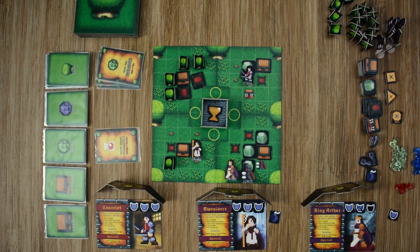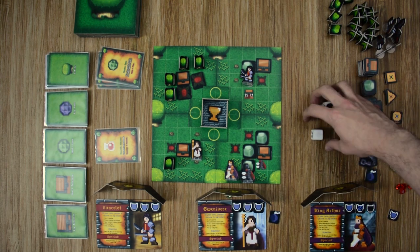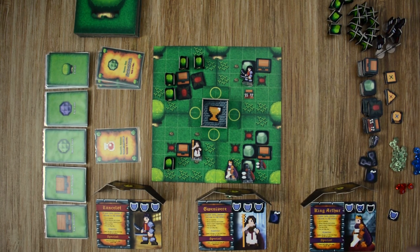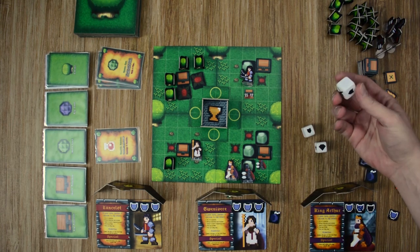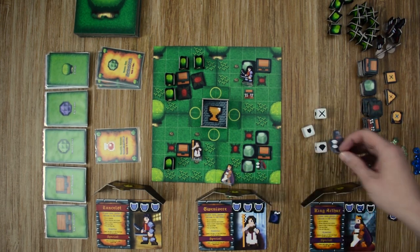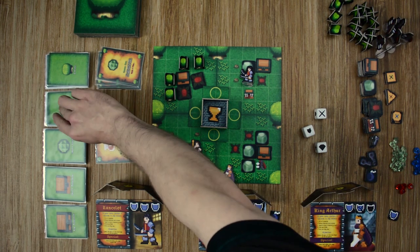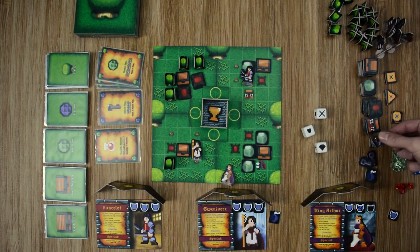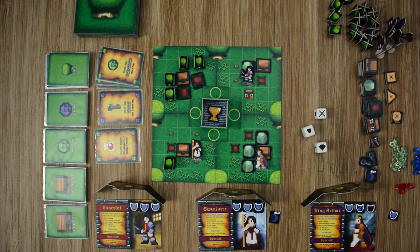Moving to King Arthur — he attacks the dark knight, needing at least two damage. First roll gives two diamonds and no hits, so he fails. Second action: he attacks again, rolling a wild which he converts to two damage, taking out the knight and earning a diamond reward — drawing a big loot card for a small key, which drops in that space. He moves three spaces, picks up the key, ending his turn. He'll have to wait until next turn to open the treasure chest.